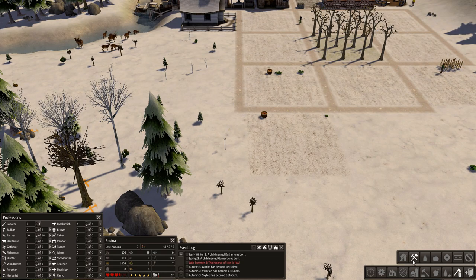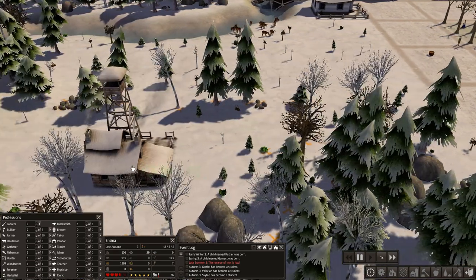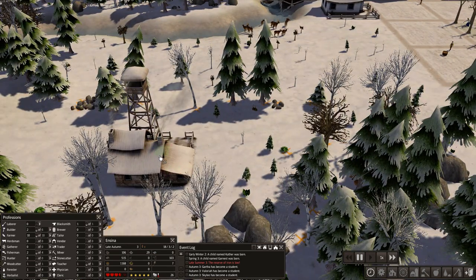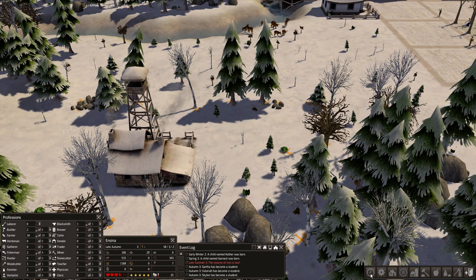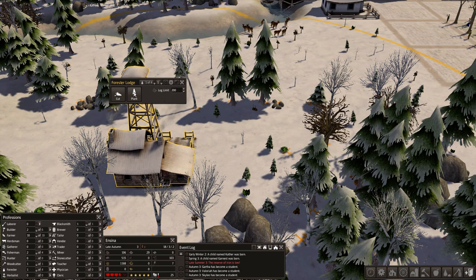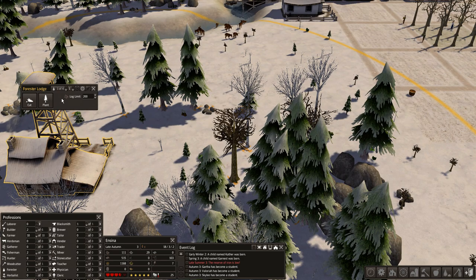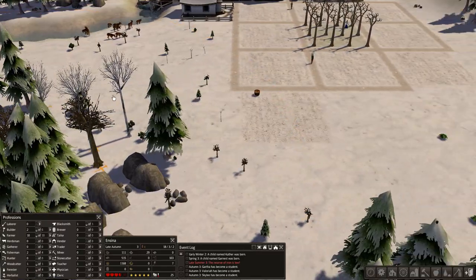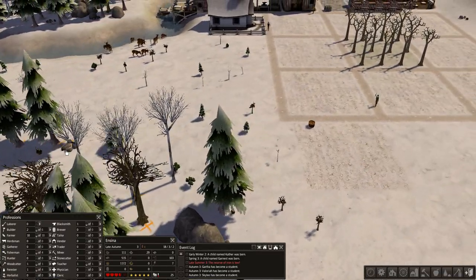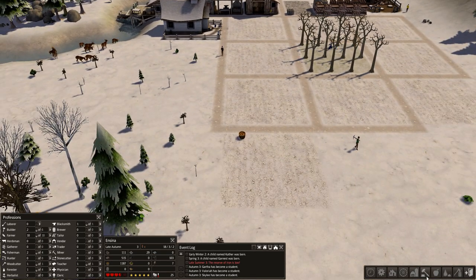The other thing I want to talk about is the forester, which we covered in the last video. We have him set to both cut and plant trees — that's what you want. Let's bump up his output a bit to get more wood. The issue is as he cuts trees down he's got to go all the way up here to deposit those logs, so we want to shorten that distance a little bit.